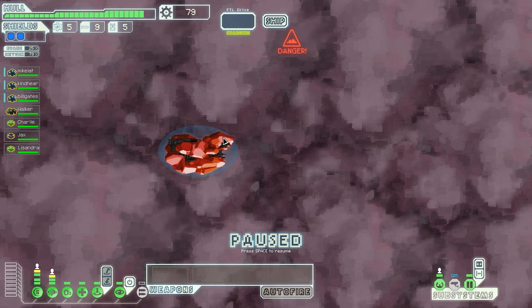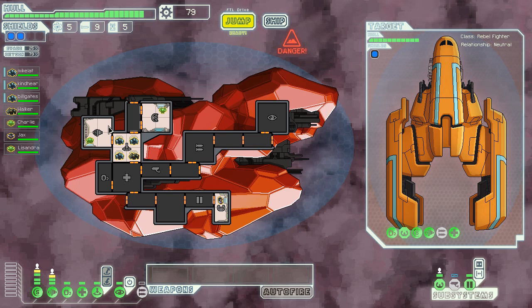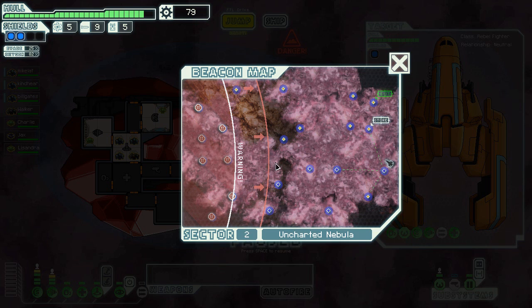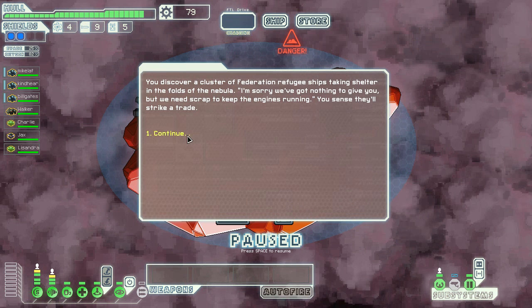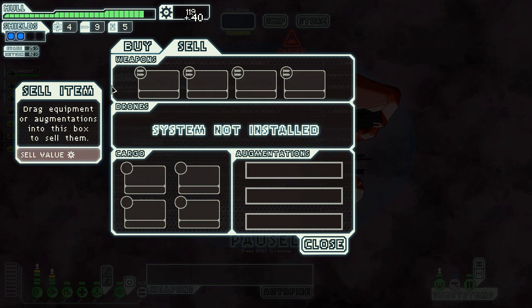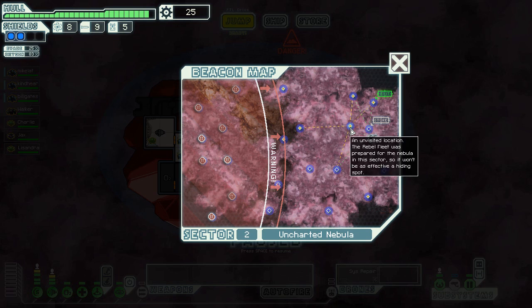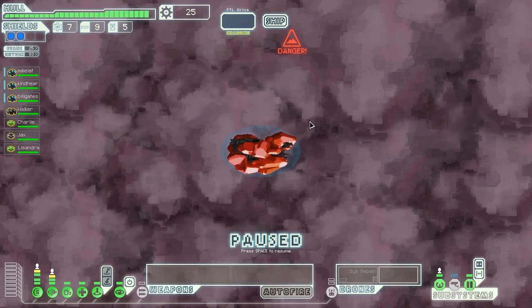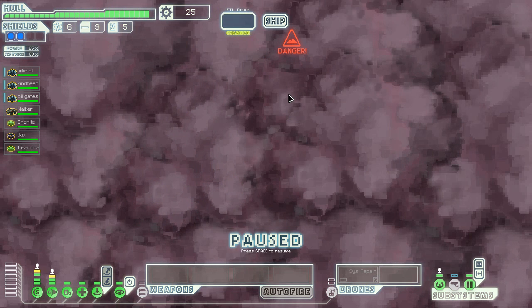There's a rebel ship — let's chase them. I can never catch up when they run into the nebula — they have some super jump. I'm kind of mad. He's got nothing to give us. I'm gonna sell crystal vengeance because it hurts me more than it helps — I don't want enemies getting on my ship. We'll get a defense drone and a system repair drone. I can't really think of anything else I want besides fuel.